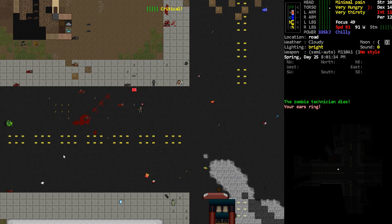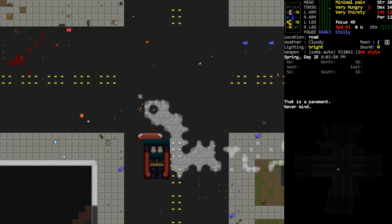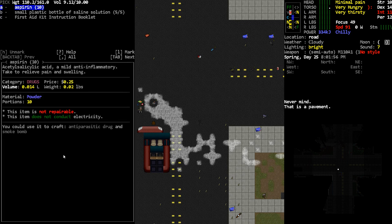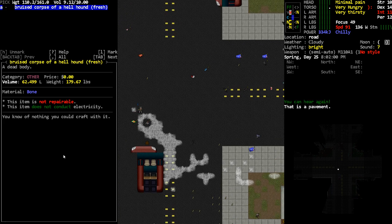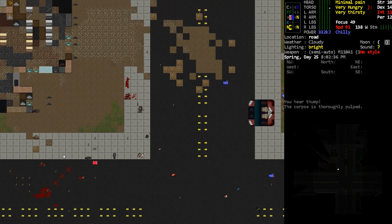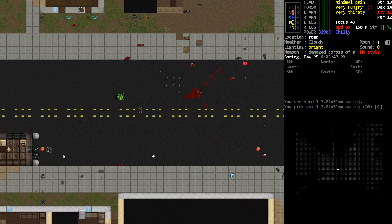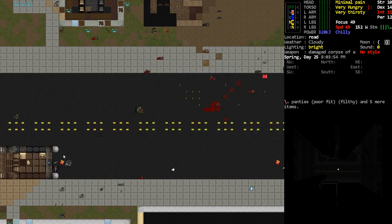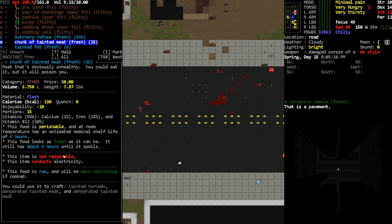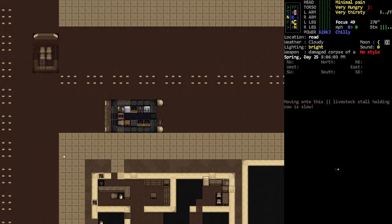Oh, there's a technician — we could get some good CBMs from them. Come over here. I'm going through the fungal infestation. You're gonna pull my gun away, aren't you? Not if I don't give you the chance. There — they're down. The technician went down. Go ahead, pick him up — mostly because I don't want to drive my car all the way over here. I saw a comment about how you can get zombie pheromones from butchering corpses — I didn't know that, that's actually super cool.